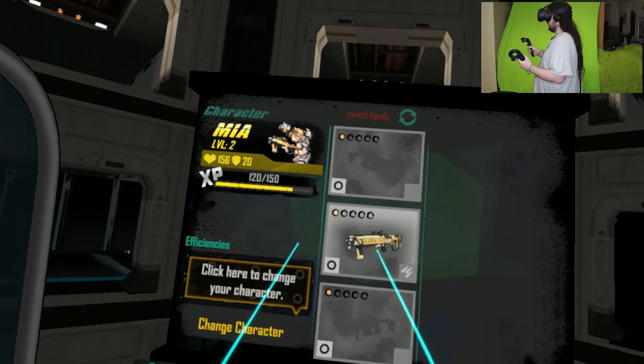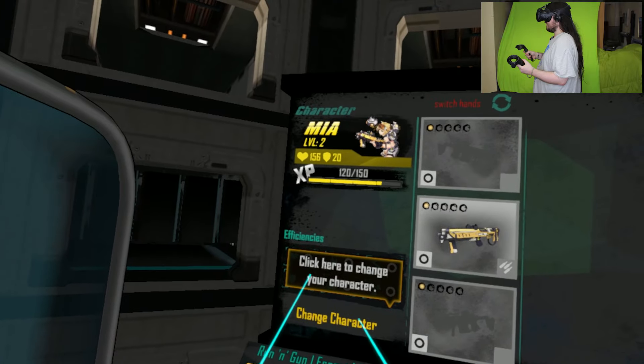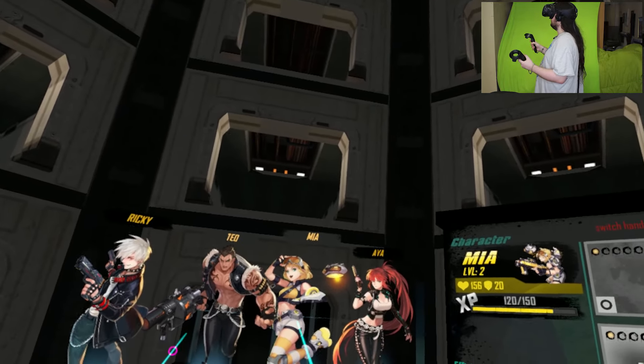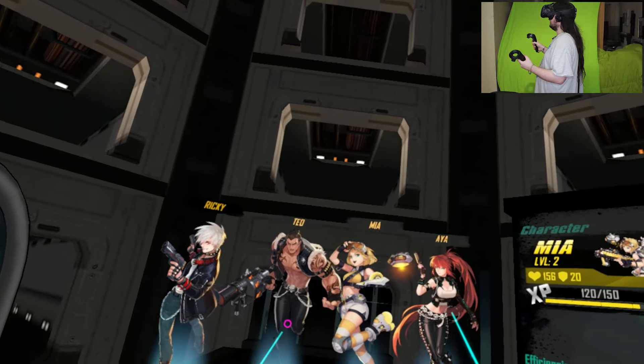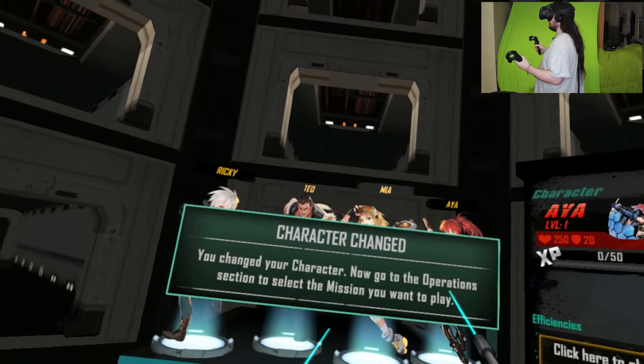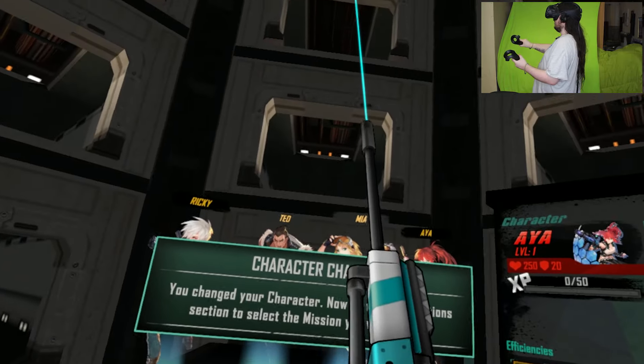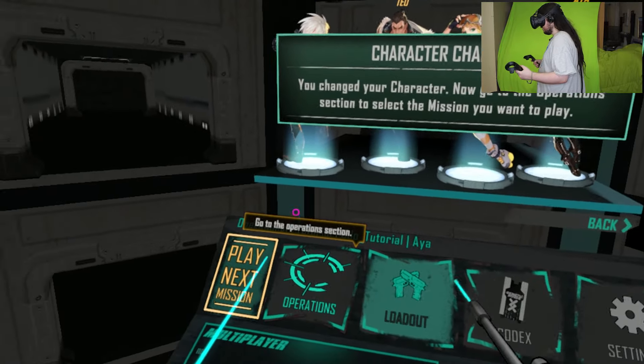I have this weapon. I don't know what I'm doing. Click here to change character. Ah, of course. Got it. So we're going to use Mia, or we could use Ava. Good choice. Now go to the operations and select the... Wait, what is this? Whoa! I don't think I want this. Now go to operations.